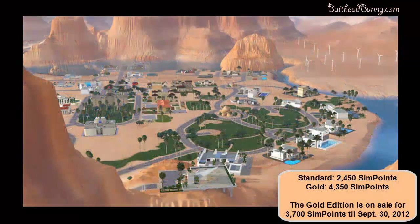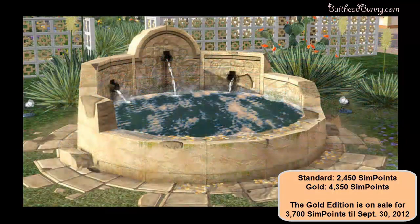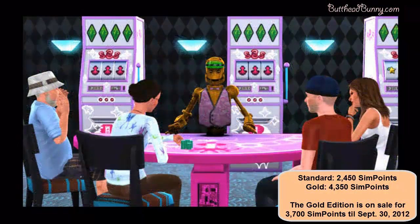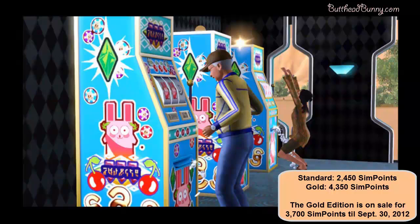I purchased the Gold Edition, so that's the one I'm going to be showing you. The Gold Edition just has the Lucky Simoleon Casino added to it, but the Standard Edition just comes with Lucky Palms. The prices are on the screen. Both editions come with the Wishing Well right here, and I have a lot of little things to show you that you can do with it. The Gold Edition also comes with the Hit Em Hard Blackjack Table and the Triple Riches Slots O'Jackpot Slot Machine.